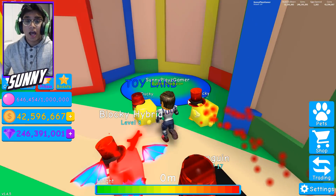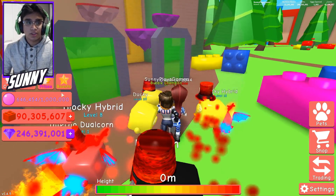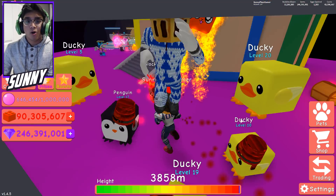The second code is 'freeboost' — type that in and you get two times hatch speed. So now let's go to the new Toy Land real quick. For this video we're gonna be trying to open up some of the toys and hopefully get the newest queen bee pet or whatever pet you guys want.